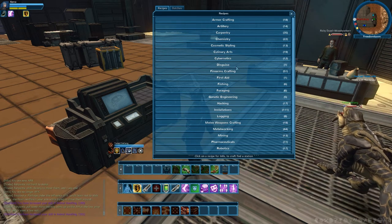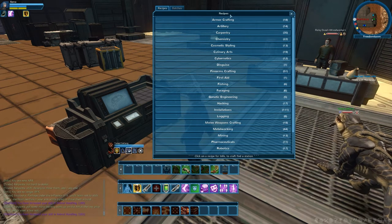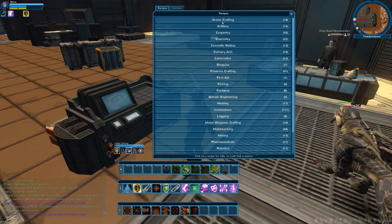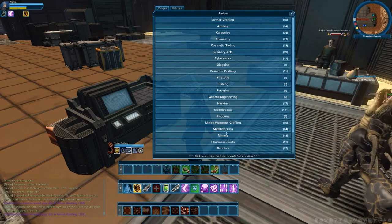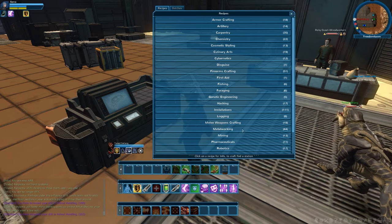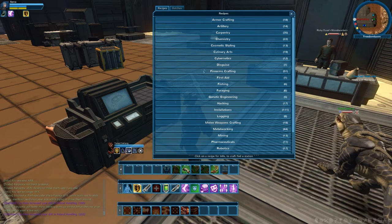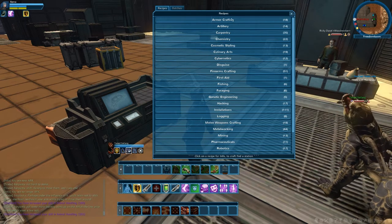Chemistry, cosmetics, etc. Take it into consideration that if you are doing armor crafting, for sure you will be going into metalworking, mining, and so on and so forth. Every profession is linked to another profession — there's no going around that, just so you know already.